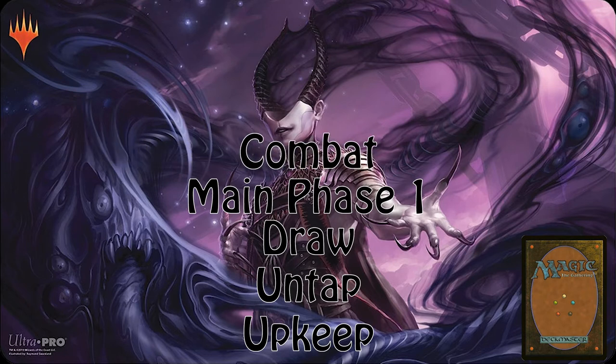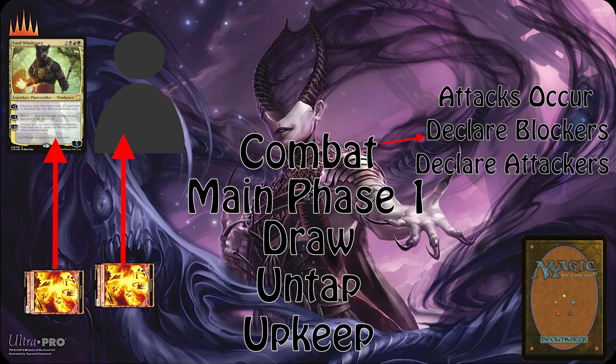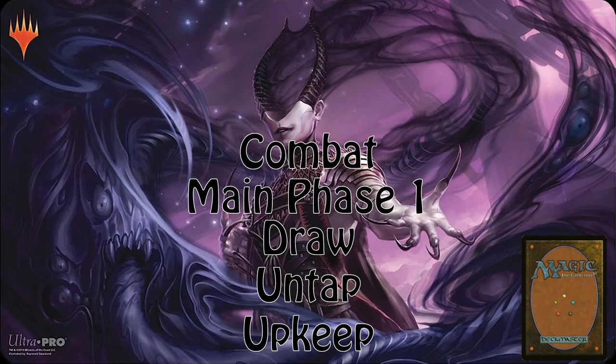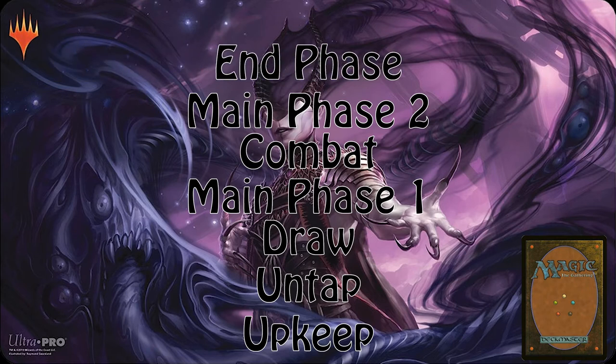Next up, we'll look at the combat phase, which is broken down into three parts. First, you declare attackers — this is when you choose which of your creatures you wish to attack and who they're attacking. After attackers are declared, your opponent or opponents may choose to block your attackers. After blockers are declared, the attacks and blocks all happen at once, and then the combat phase ends. After combat is your second main phase, identical to your first, except that you may only play a land card if you didn't on the first main phase. The end phase is where any creatures that took damage and survived heal, and then your turn passes to the next player. You also discard down to the hand limit of seven if you have more than seven cards in hand.